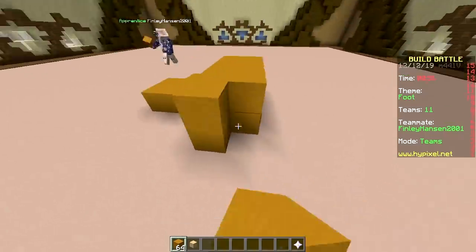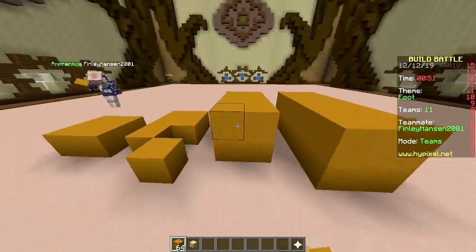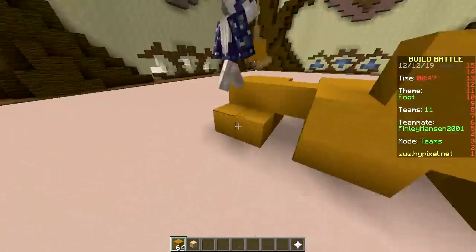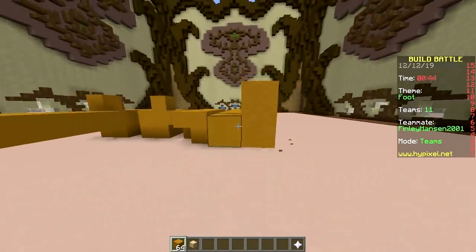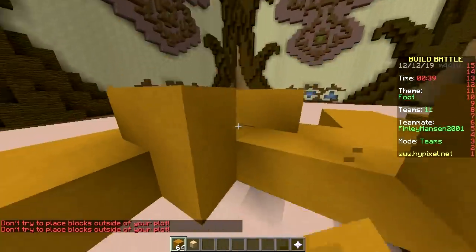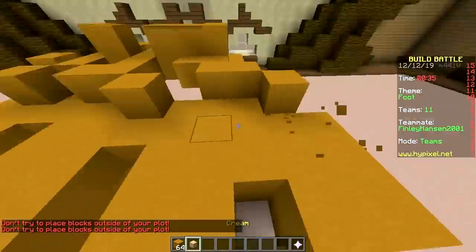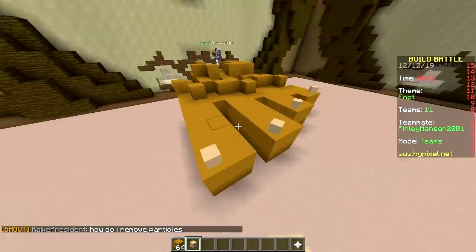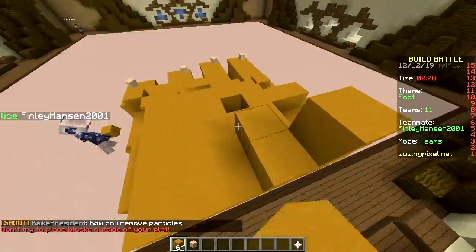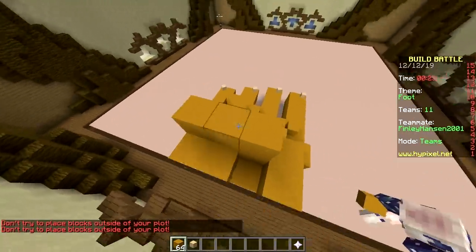That's a big toe, this is the second one, this is the third one, and this is the last one — the fourth. 50 seconds remaining. Turn it into a foot, make it converge. Make it go up. It might be relatively flat for some time. Now make it go up a bit. I'm gonna put the nails on there — that's disgusting! It's going up and now we have 30 seconds. It's time to go up — do it!